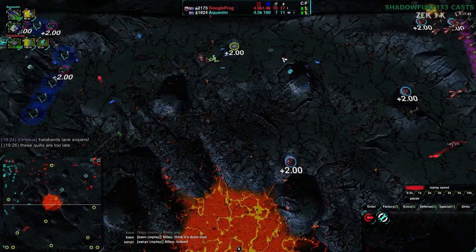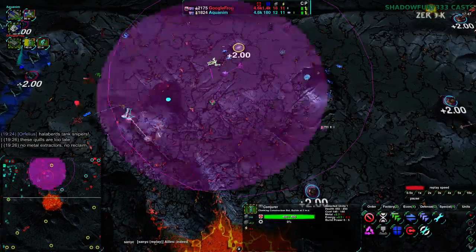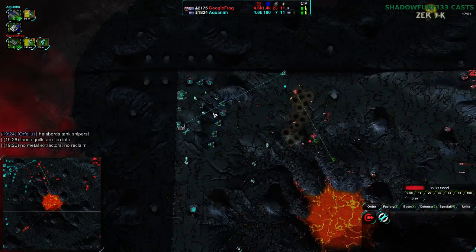Just to take all this reclaim — there's a massive field of reclaim here. It's hard to see because this is a dark map, but this one Conjurer here is going to take a thousand metal worth of reclaim. Let's pause the game and go over the situation right now.